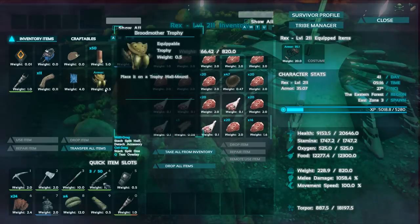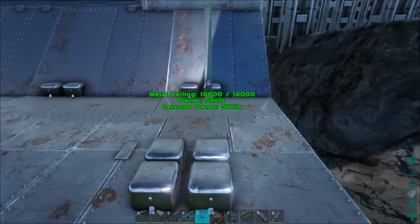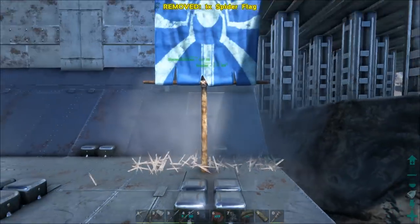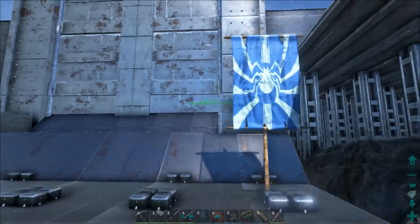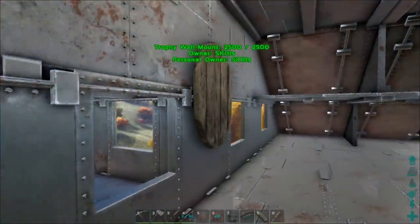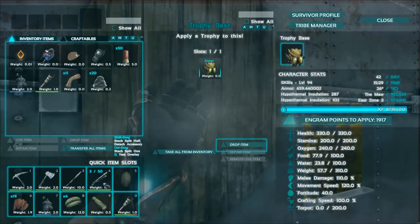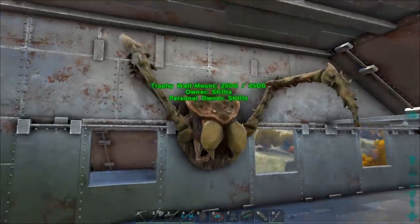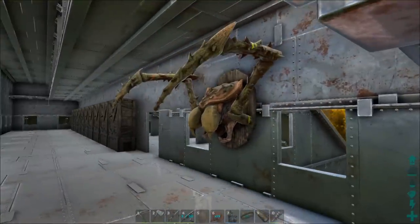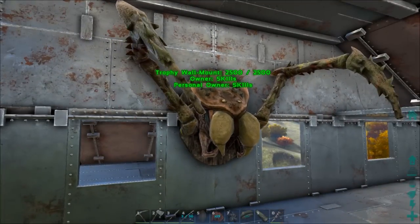Let's go back to my base and I'll show you those now. This is what the banner looks like — that shows that your tribe is able to kill the brood mother. And this is what the head looks like mounted. That looks pretty good. I like stuff like that, mounting trophies on the wall. I think the last time I've seen that was Everquest 2.